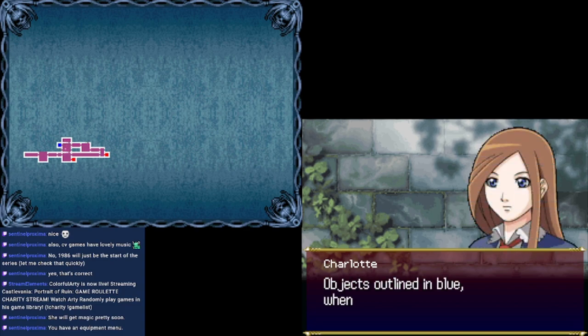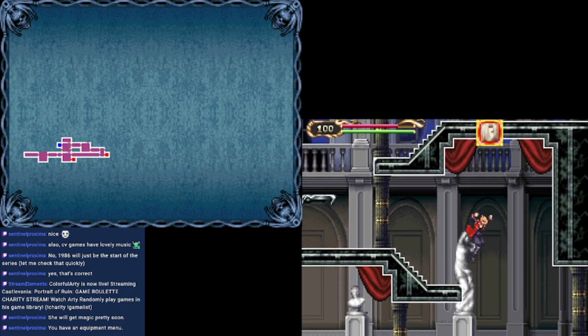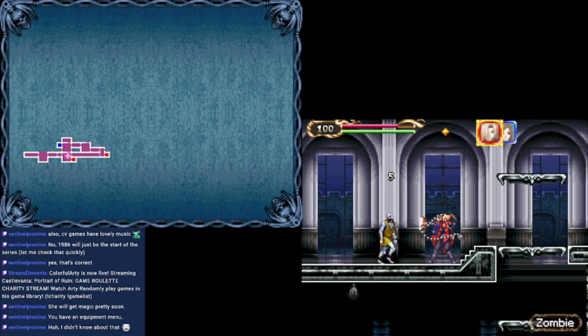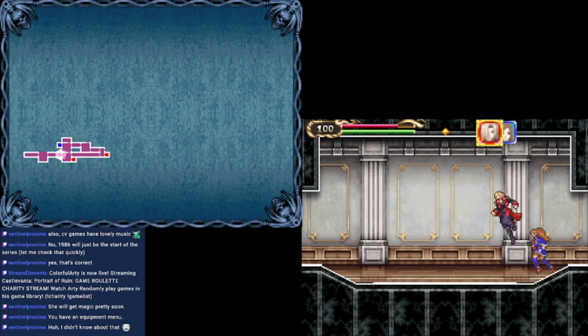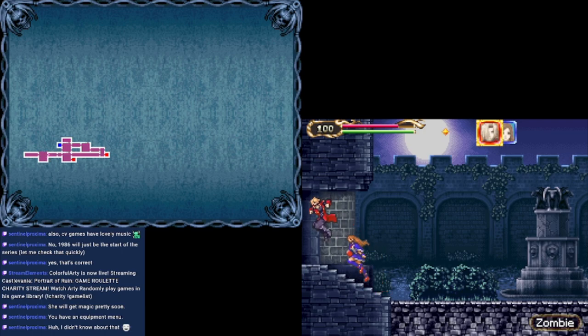Talk to your partner! Objects outlined in blue when stepped on will trigger some sort of reaction. Charlotte, can you fit through here? There we go. Charlotte's helping out in combat now.